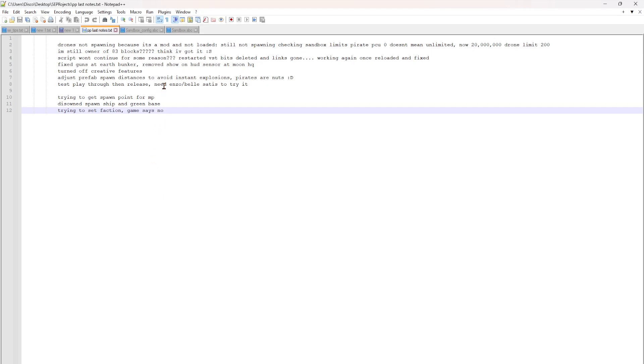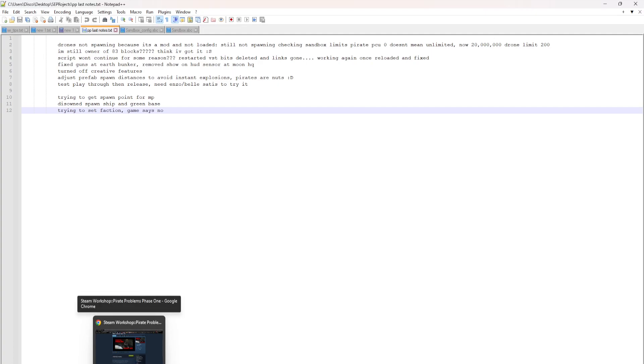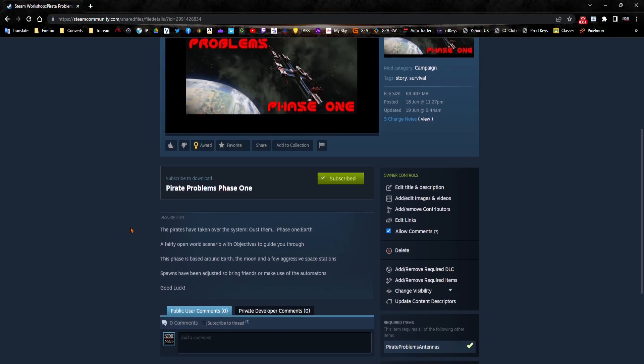If the drones weren't spawning because the pirate antenna spawners themselves are actually a mod. Apparently it thinks Visual Scripter is a web page — it's not, get out of there. It believes that's a web page. Okay, well that kind of stuffs that up then, doesn't it. Right, yes — problems, antennas. There we are, it's down as a required item and is a separate upload itself.